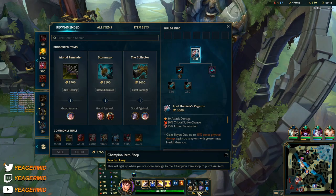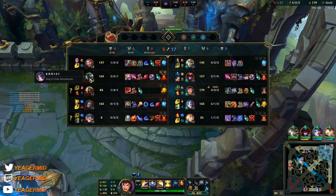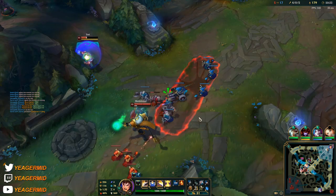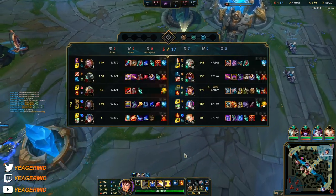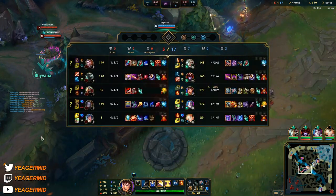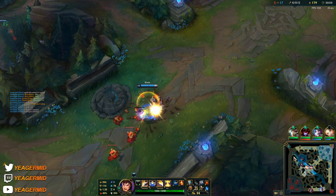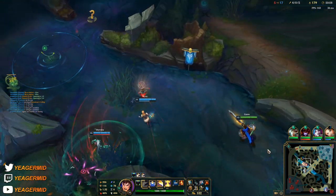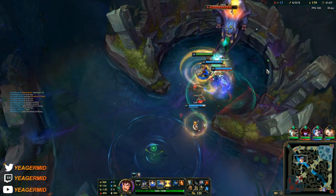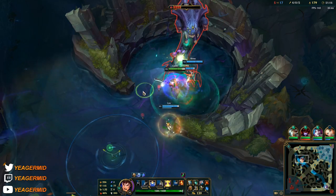Some armor items are coming in, armor boots. Get this one and then you can get the Infinity Edge. You can also go for Death's Dance if it's needed. I'm going to get some anti-healing because they have Sona and Mordekaiser heals from Conqueror. Even Serpent's Fang would be decent but I prefer somebody else to buy it — don't want that on Garen. We have the wrong guy bot lane — the AD carry is pushing in bot lane and we're doing the Baron. This could backfire if Mordekaiser comes and steals it somehow.